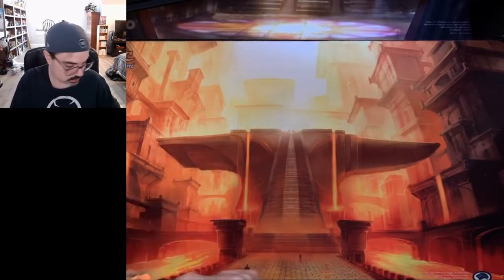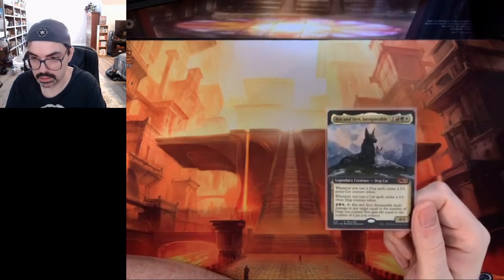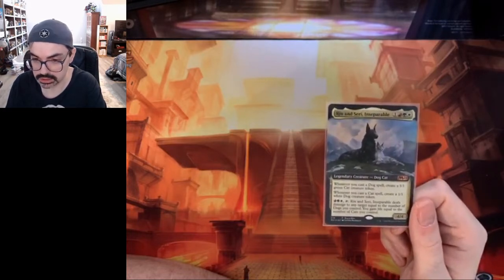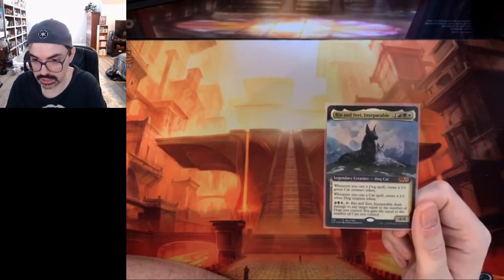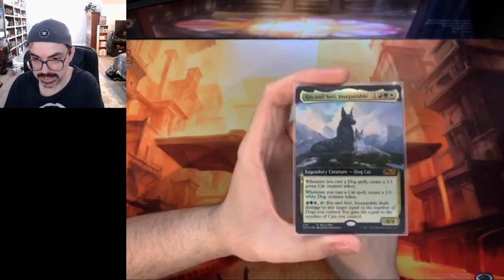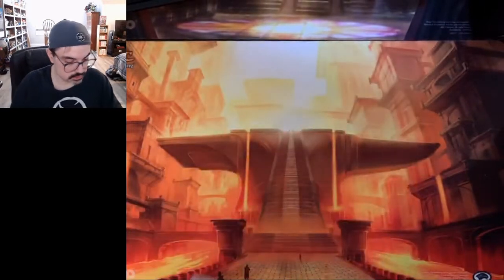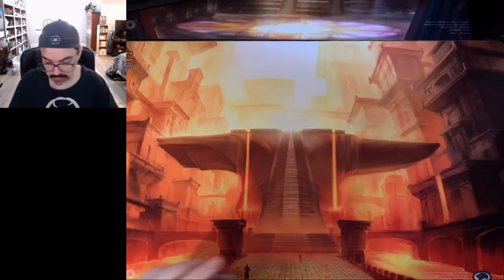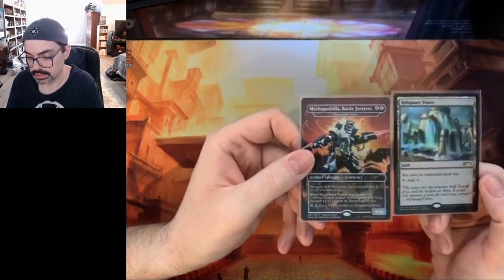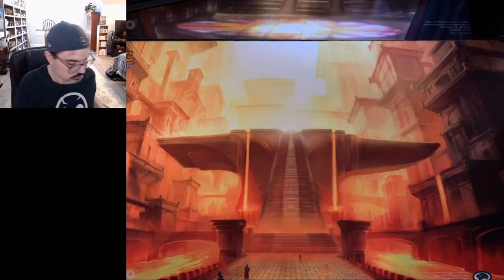Now for the buy-box promo: Rin and Seri, Inseparable — the cat-dog Naya card, clearly meant for Commander. It generates cats and dogs when you play each, deals damage equal to the number of dogs you control, and you gain life equal to the number of cats you control. A pretty cool effect for Commander. We also have two store promos: the Mechagodzilla, which is your Hangarback Walker alternate art, and a Reliquary Tower with alternate artwork — these are more of a 'if your store still has them' kind of thing.